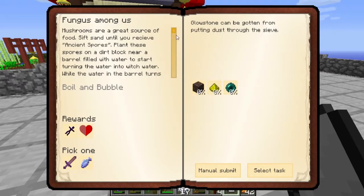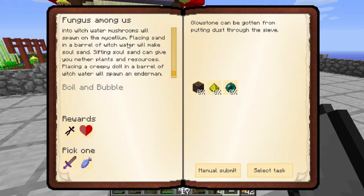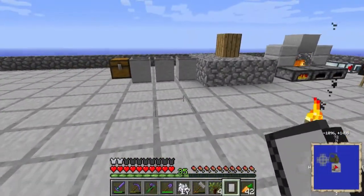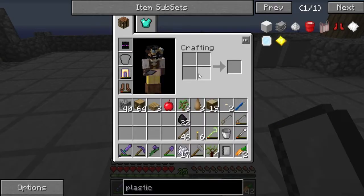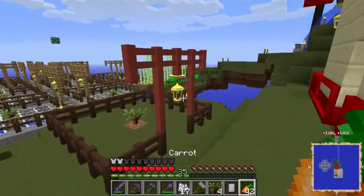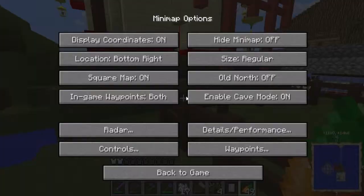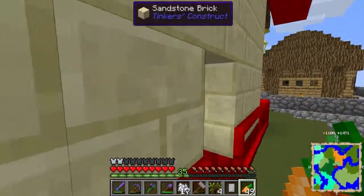What else is in here that we can get done? I want to finish off as much of this as possible because that's our final goal. 'Fungus Among Us' — ancient spores, we have some ancient spores. Mushrooms will spawn in the mycelium. Sand in a barrel of witch water will give soul sand. I wonder if I can put mycelium in its own spot — let me see the map details, solid overlay. I don't think any of those are a mushroom biome.